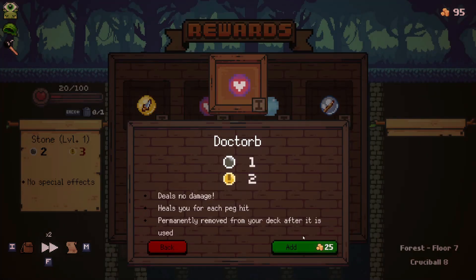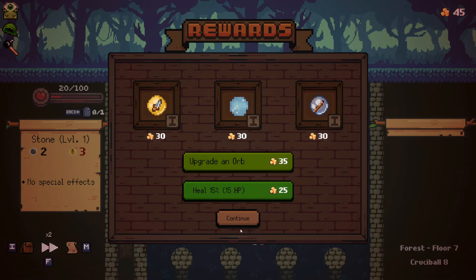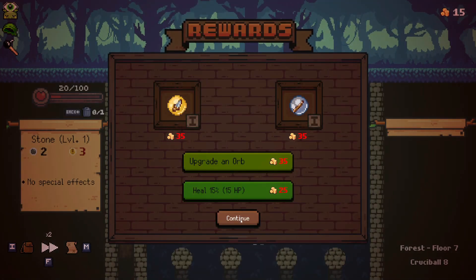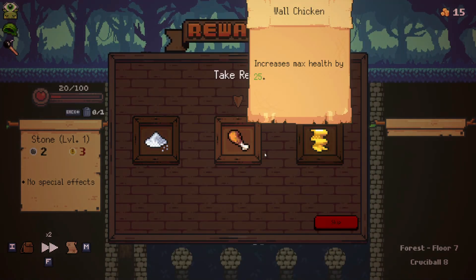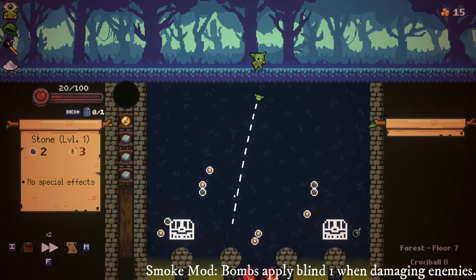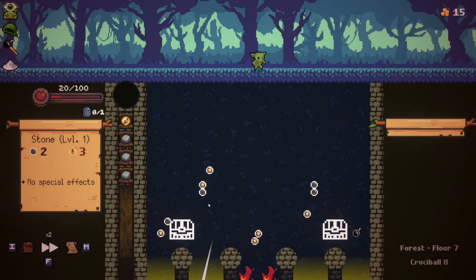I will definitely take the Doctorb and upgrade it immediately — I do have the gold for it. Is there any other shop on the map? There is not. So I will also take the Ice Circle here, get some AoEs at the same time. Let's go Smoke Mod — well, I don't have any extra crits currently, so I'll pass on it for now.